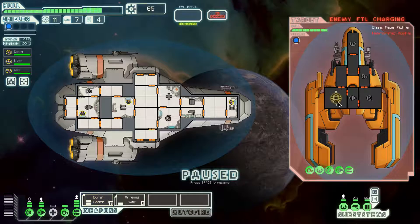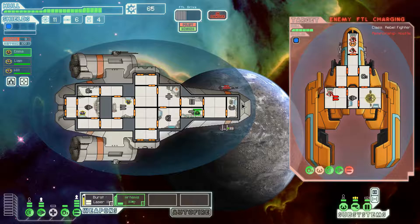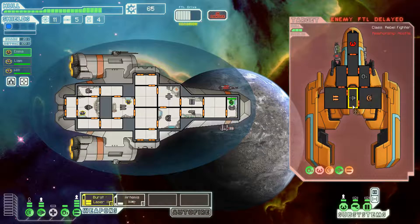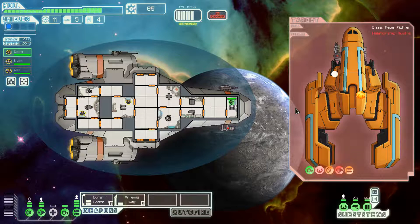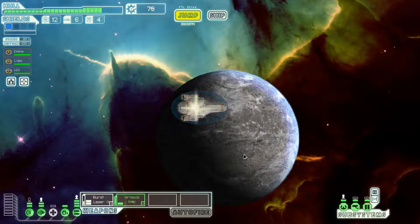Enemy FTL is charging. Take out their weapons. One missile on their piloting. Let's see if we can keep this guy busy. Next, fire on their shields. Since they don't have the weapons, come take a peek real quick. We have two guys fixing the piloting. If the burst laser can hit all three of these, he's dead. Good miss on that shot.